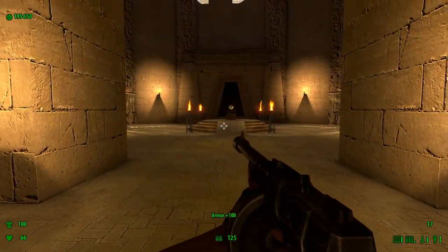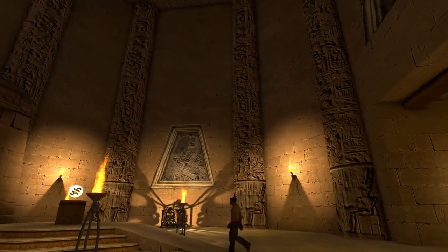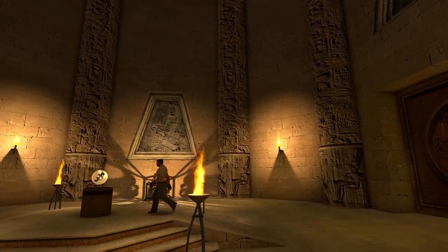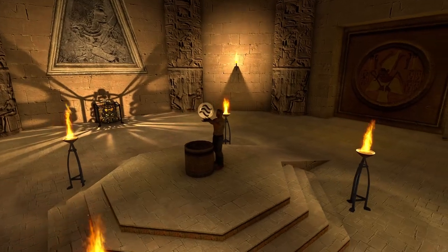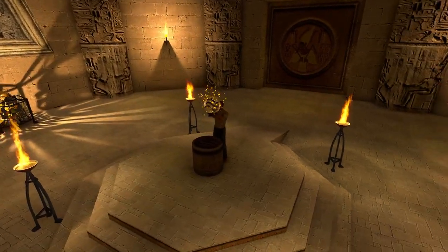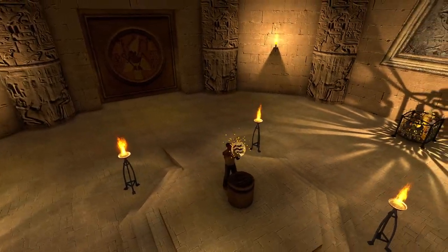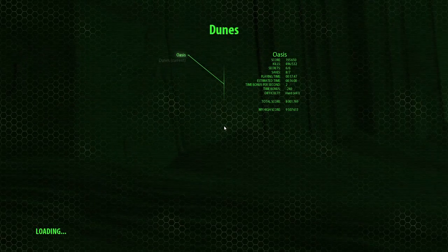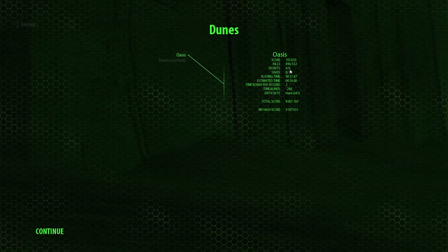Now I'm going to grab the armor and exit the level, and grab the water element. That's it — that was Oasis. And as you can see, six of six secrets.